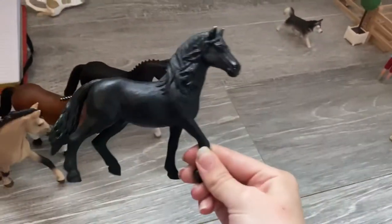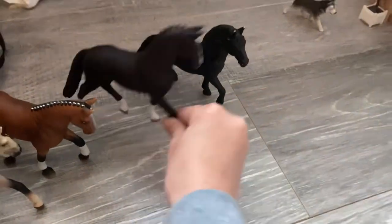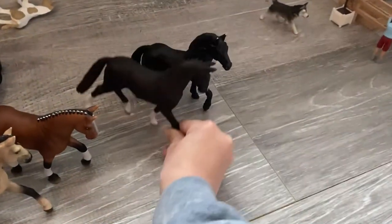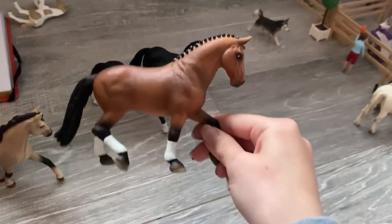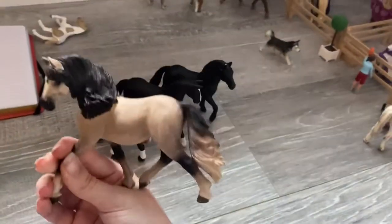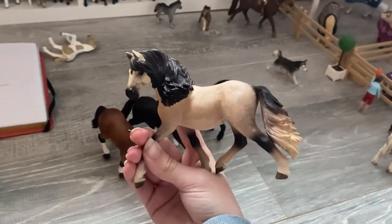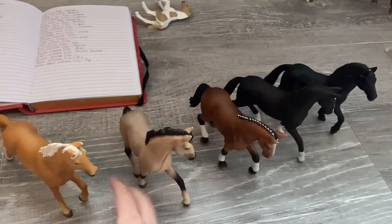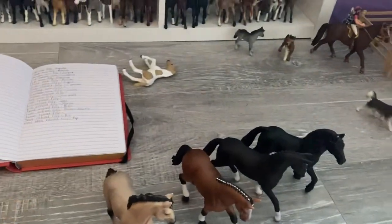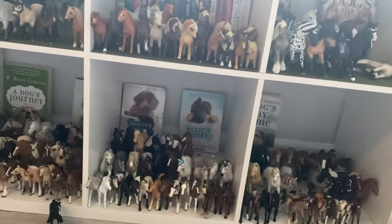This is Nightfall — he's a repaint on the Andalusian Stallion. This is Beauty, and she is the half-Hanoverian Mare. This is Sage, and she is a Hanoverian Mare. This is Nova, and she is an Andalusian Mare. And then we have Chance, and he is a Trakehner Stallion. I hope you enjoy, and have a wonderful day.